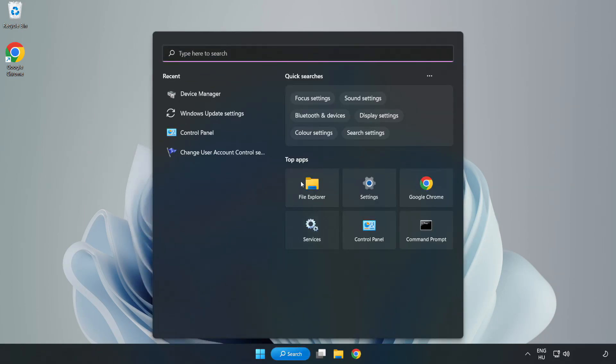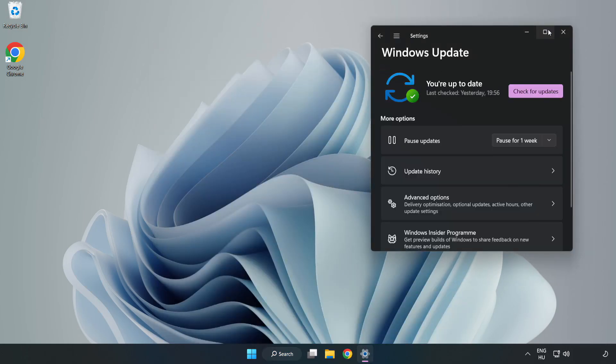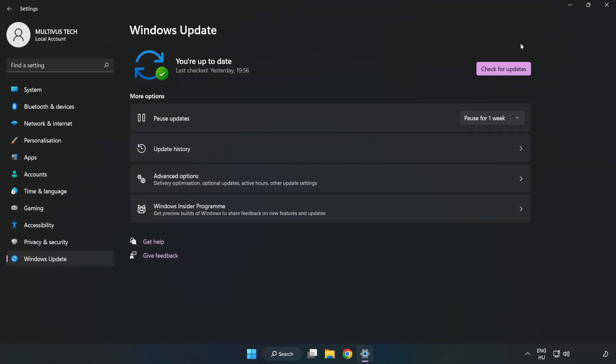Click the search bar and type update. Click Windows Update Settings. Click Check for Updates.